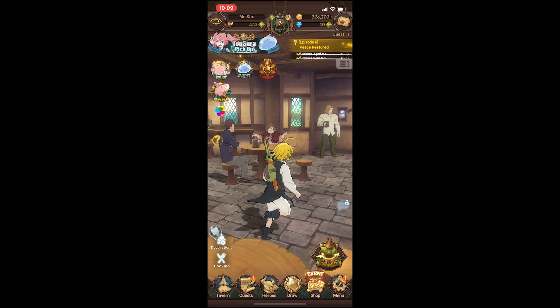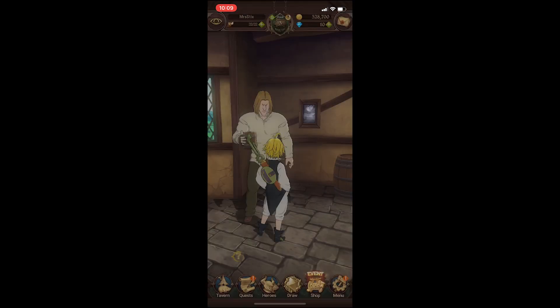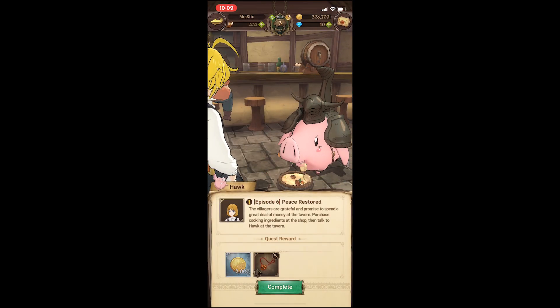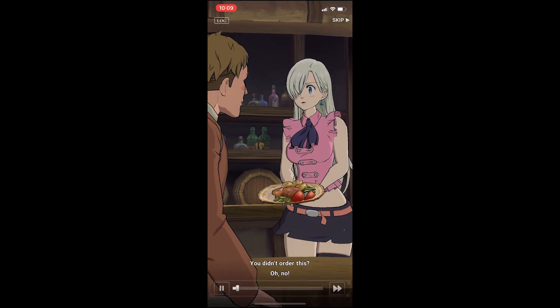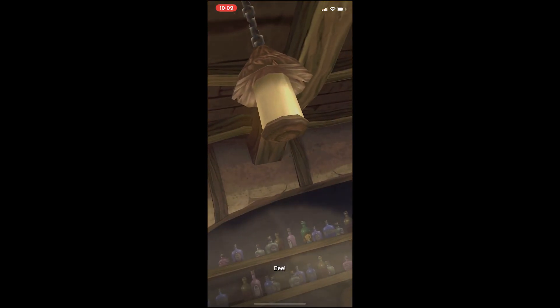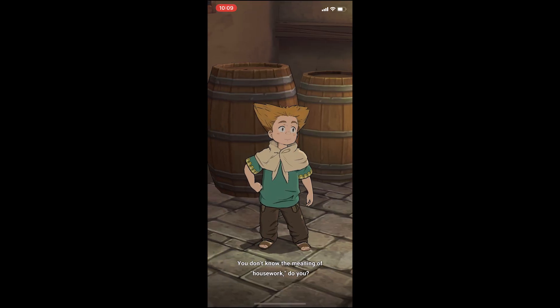First things first, coming into the game I can certainly say that you have a familiar group of characters from the anime that brought a warmth to this game that I had not come across before. With Meliodas' humor, Elizabeth's adorableness, and the rest of the story-rich sins, you're immediately thrust into the story of The Seven Deadly Sins, and I can say with certainty that it follows the anime to a T thus far.